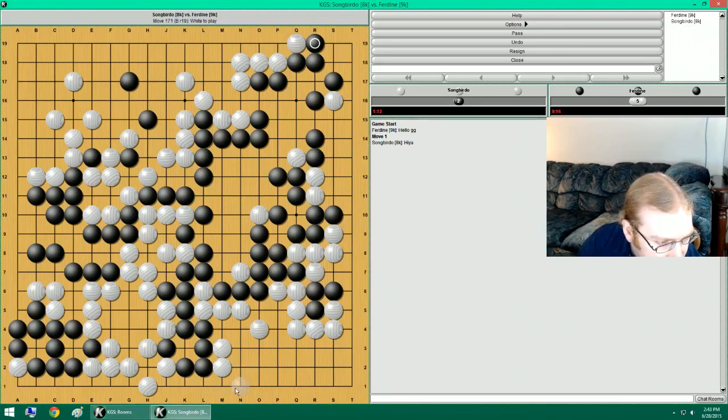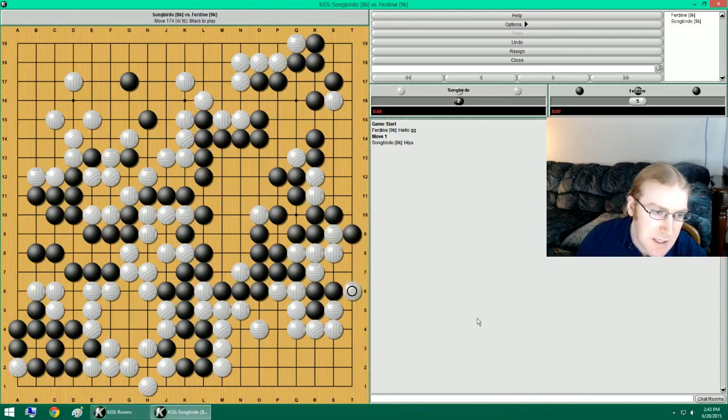If I do this, this is actually really bad for me. If he pushes up here first and then does this, that's a big deal. So this limits the reverse sente-ish and also helps this stuff a lot. So I'm gonna do this. Because if he pushes up there and I extend, then this takes even more points. Because I can't hane because he can atari, atari, dead. So with this, I need to do this.